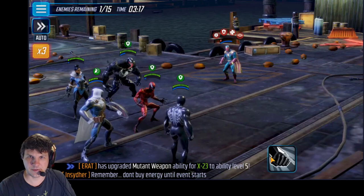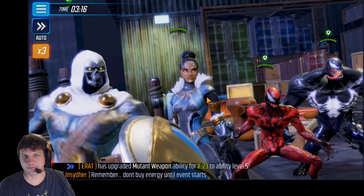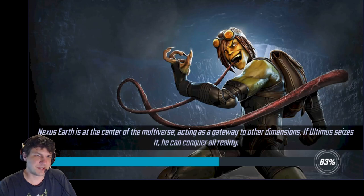We'll share more debuffs once more and get them down. He's still blind, so we'll take his girlfriend out first and then finish that up. I didn't even really get to use Shuri's heal there — I probably should have, could have healed up Taskmaster, but no big deal.